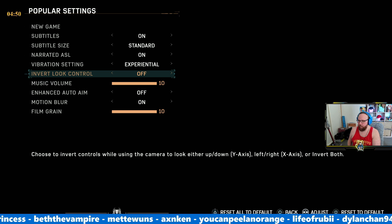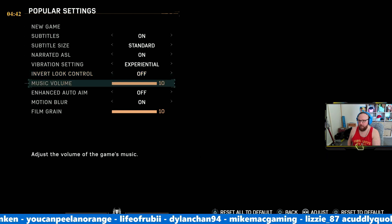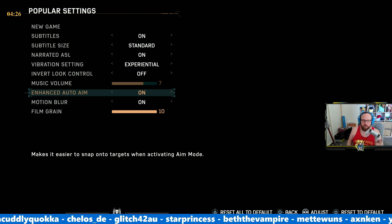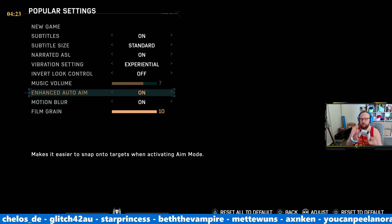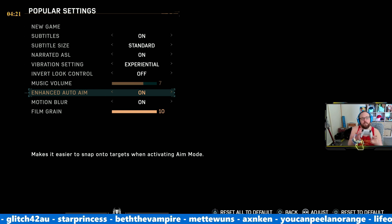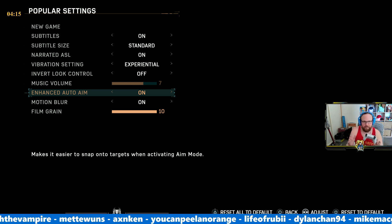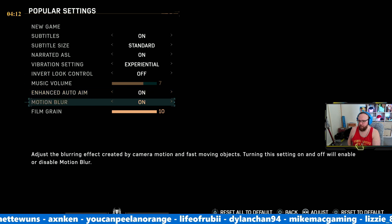You can choose to invert controls while using the camera to look up, down, left, right — we'll leave that off. Music volume, we'll pop that down to about seven. Enhanced auto-aim makes it easier to snap onto targets when activating aim mode — I'm going to put that on, mainly because targeting, especially when using the triggers and bumpers, can be very hit and miss. I like a bit of auto-aim.